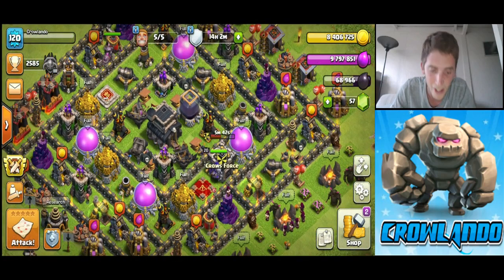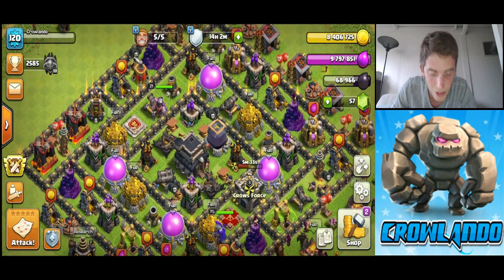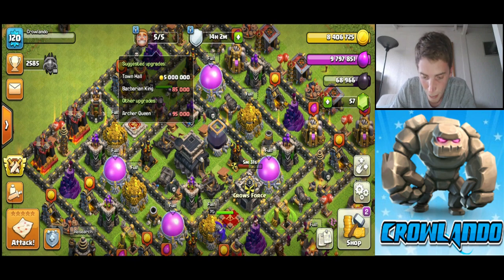So here's the base. We've got like nine million seven hundred and ninety-seven thousand elixir, eight point four million gold, and sixty-eight thousand dark elixir, which is awesome because barbarian king...